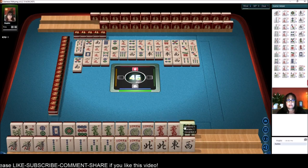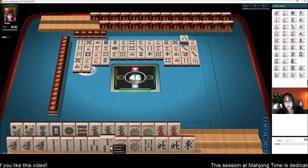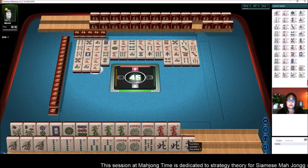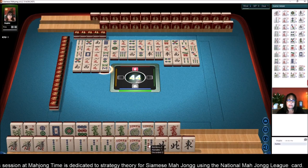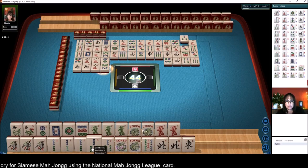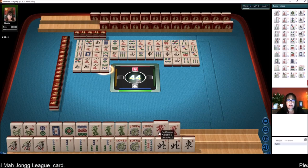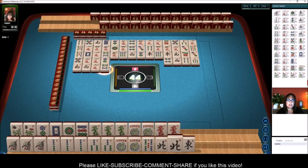4 bamboos — kong the dragons. 7 bamboos. We might even be able to make that hand pure. All we really need down here are flowers, which can be hard to come by. There's a 5 — maybe we can switch to 1 through 5 consecutive run. 2 and 5 bams are out; 3 and 4 bams are out now. 8 bamboos. We'll hold the 5 just to see what happens. These are ready to kong. I was thinking maybe we could play that quint, but all those 4s are out, and I want to use my jokers for the dragons if I have to. So we're not quite in the end game yet — right into the end of the middle game, maybe 2 more picks each.